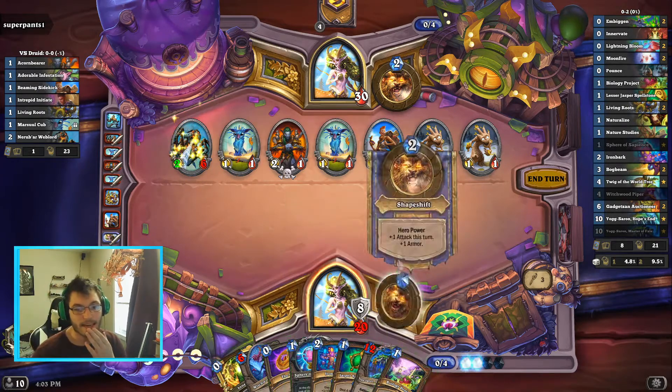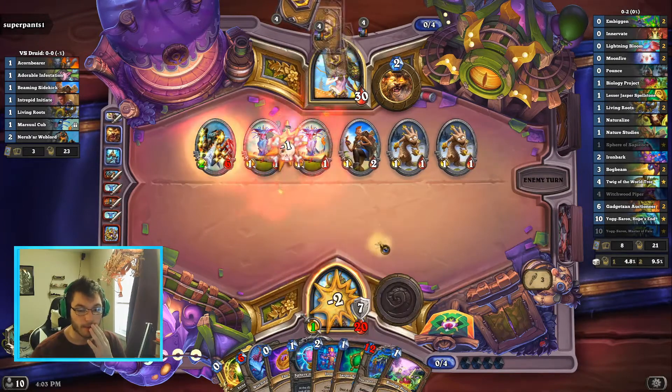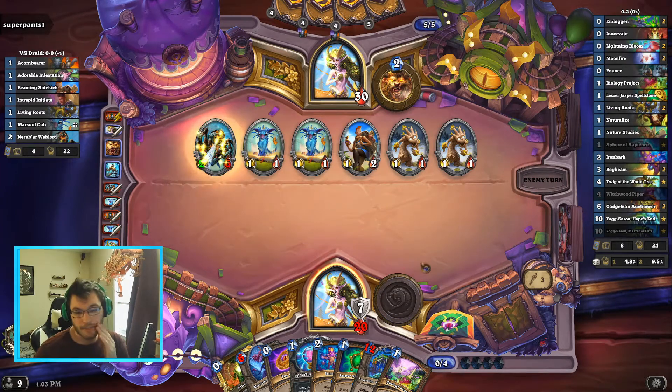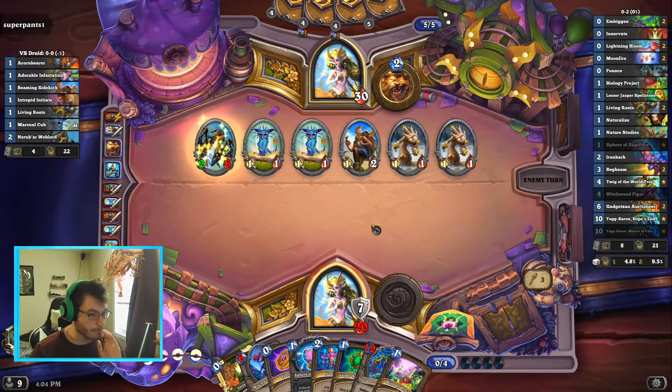If I gain two more armor I can just outright kill it with Lesser Jasper Spellstone. But there's nothing in my deck that gives armor — I have to hero power twice basically, just to avoid Savage Roar. That's 14, 15, 16, 17, 18, 19, 22 damage just from one three-mana spell. It's only 14 damage from Savage Roar itself, but it's 21 damage in total.